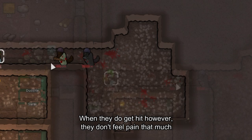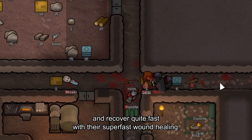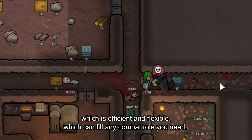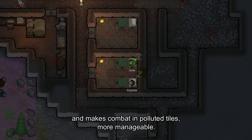When they do get hit, they don't feel much pain and recover quite fast with their super-fast wound healing. Plus, a hussar naturally has great shooting and melee skill sets, which is efficient and flexible, and can fill any combat role you need. Partial anti-toxic lungs help them live in polluted terrains and make combat on polluted tiles more manageable.